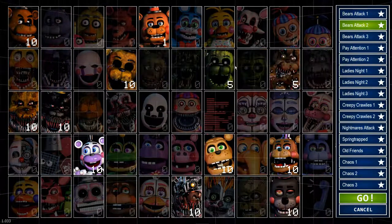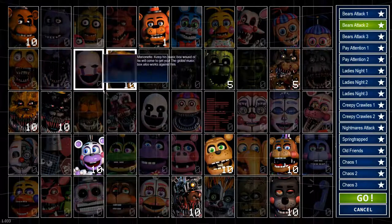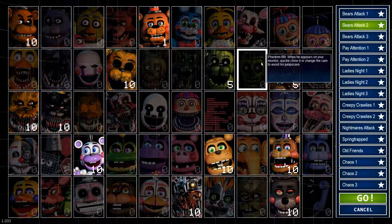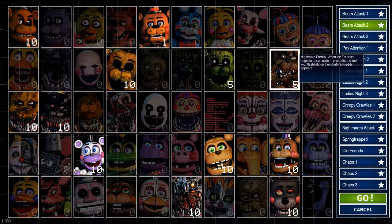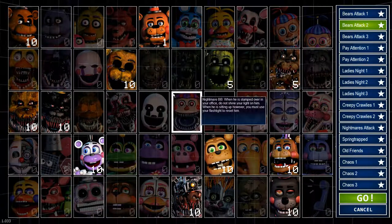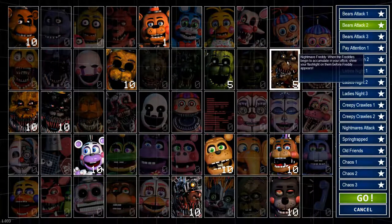Phantom Freddy will slowly fade in on the left side of the screen. Press Z to use a flash of light on him and he'll disappear. With Nightmare Freddy, they'll only appear when the camera is up. When they do appear, hold Z and they'll go away. You'll know they're there because they make a really annoying laugh or giggle.